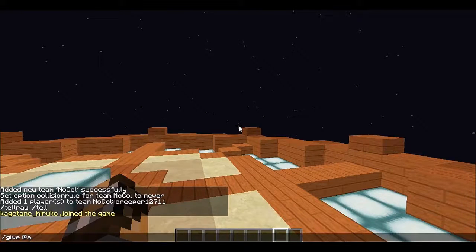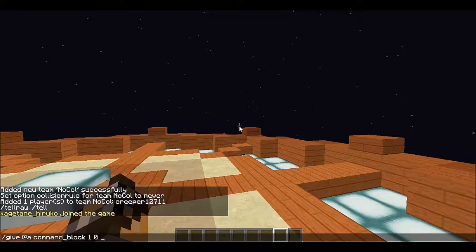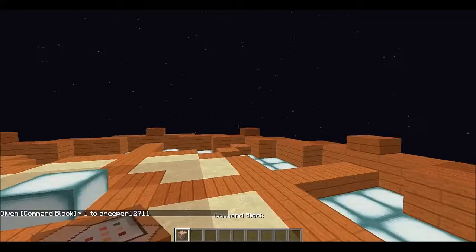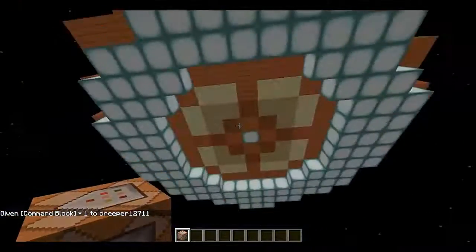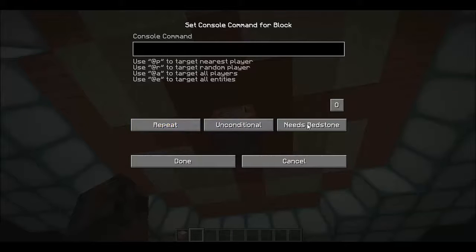If you want, you can use `/give [username]` or nearest player a command block. Place the command block underneath spawn and set it to repeat and always active.